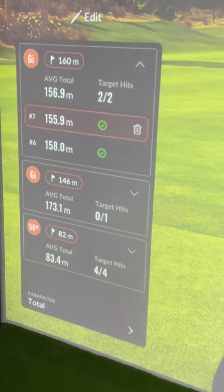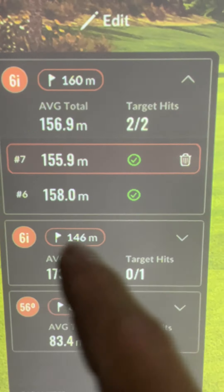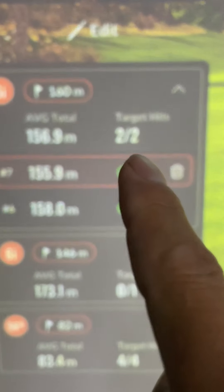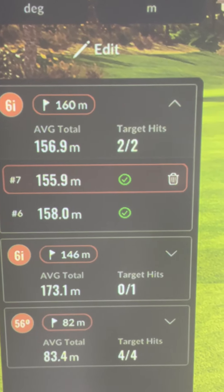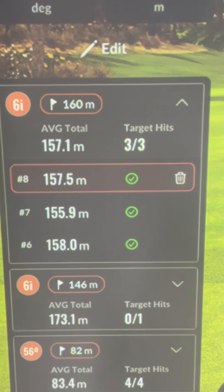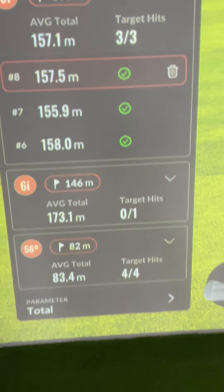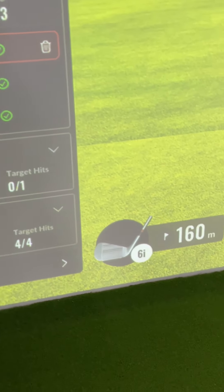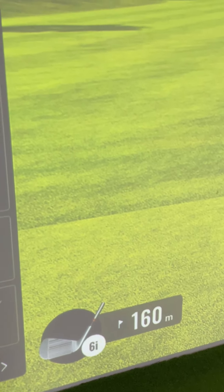On the left-hand side here's your success rate. You can see the 160 meter target — there are two attempts shown, and the third one will pop up very shortly. There it is — he's three from three inside that circle. You can do this with all different clubs; click here to change the target and away you go.